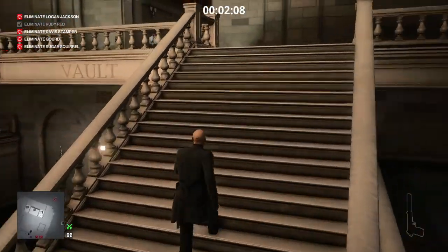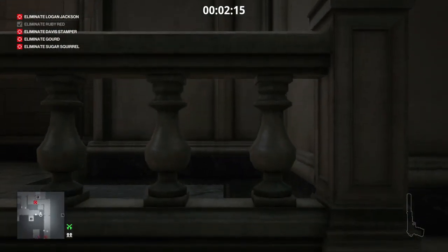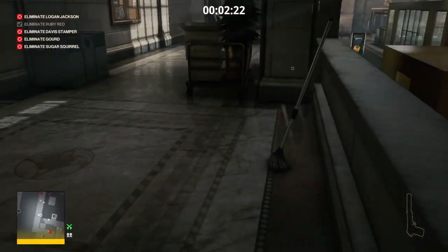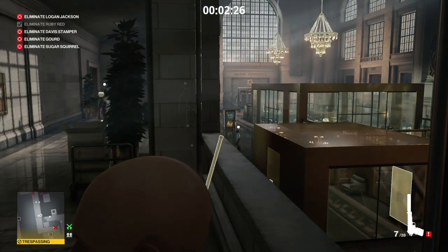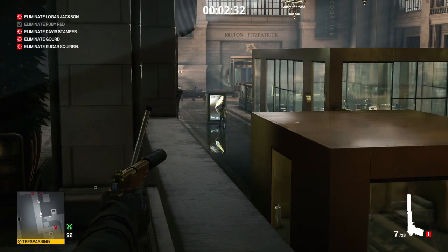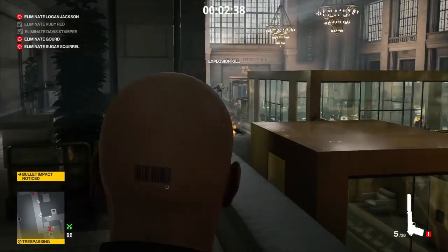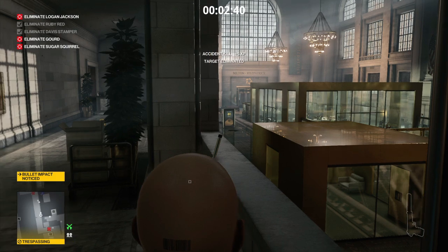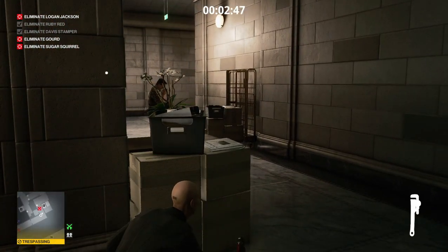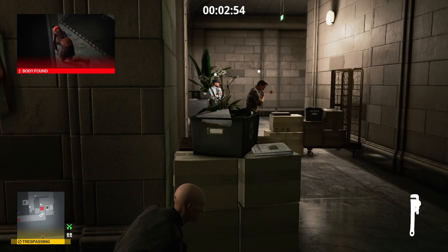We're now going to head up onto the stairway and around to our right, over the banister, then scoot along to the corridor where the janitor is located. From here we should have a nice clear shot of the propane cylinder we placed earlier — there it is — and there is the gentleman who was talking to Ruby. We're going to put two bullets in the propane cylinder and vault him over the advertisement. Quite a nice little dive he did there — two targets down, three more to go.